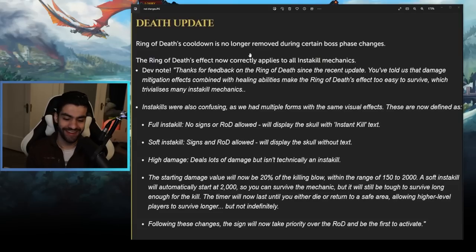The final change is that the Sign of Life will now take priority over the Ring of Death and be the first to activate. Prior to this, the Ring of Death would proc first because it was the stronger, more useful, more beneficial ability in most cases. Now that's just no longer the case — it is way, way better to sign to a large hit than it would be to proc your Ring of Death.